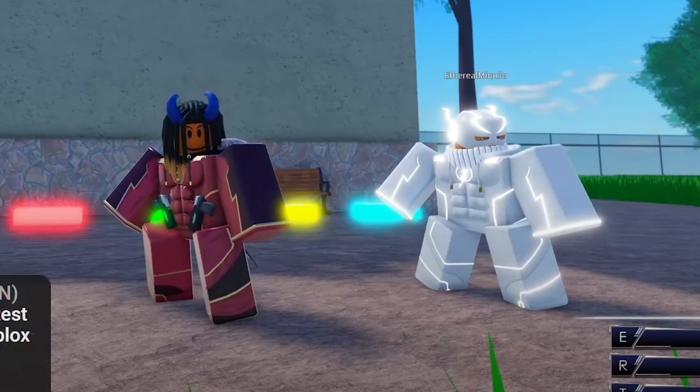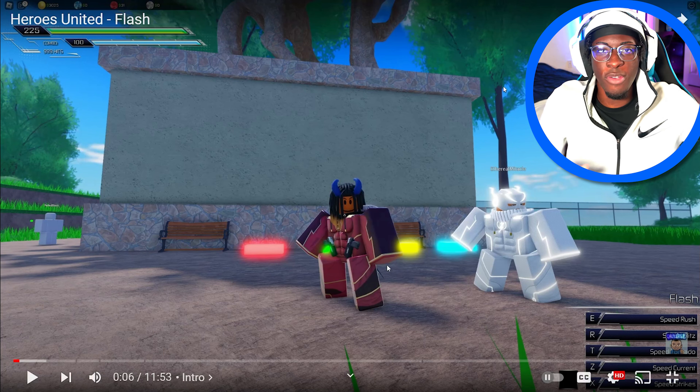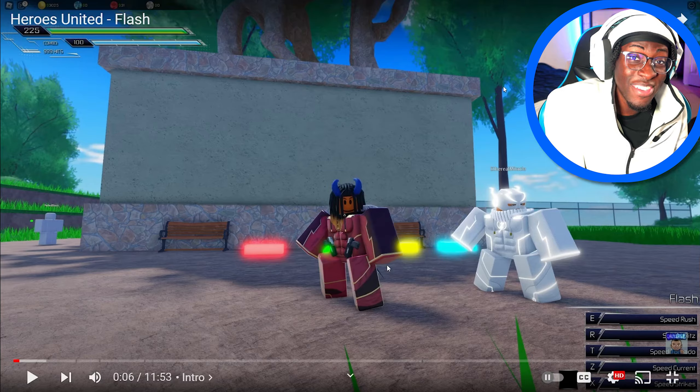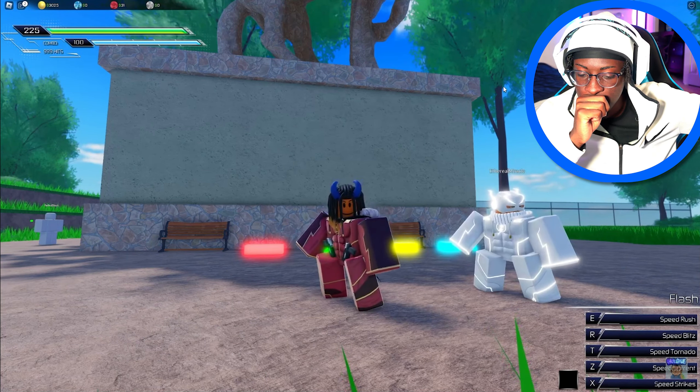Let's just get right into the video. Look at the fit! There's a red and a white outfit. I hope when you run, the electricity aura matches — so the red outfit has red electricity, the white outfit has white electricity. And if there's a blue outfit I can get, I'd have blue electricity — that would be fire.